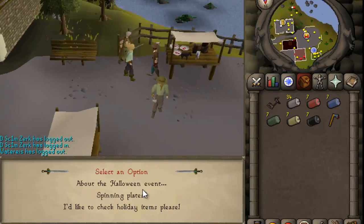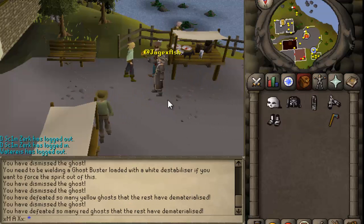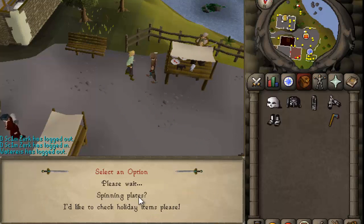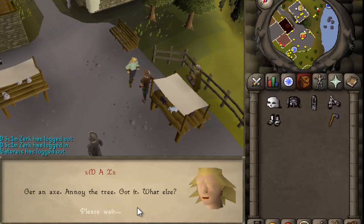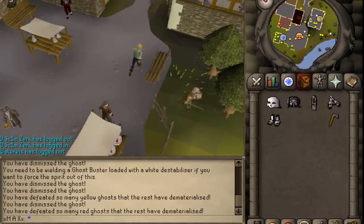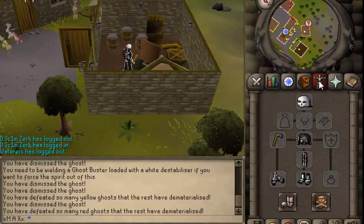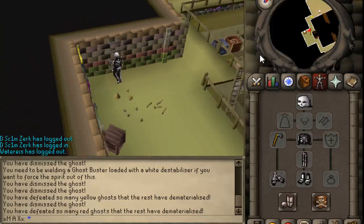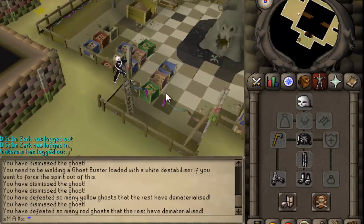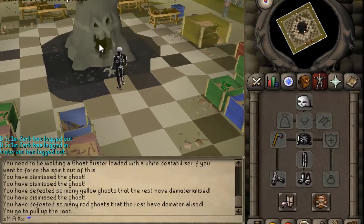Let's see what Diango has to say. So we're going to go attack that tree thing and head over there now. Just before you go down there, you're going to want a woodcutting axe for this part of the quest. And once you get there, head down the ladder and head over to these roots where you're going to want to pull up the roots in front of this big haunted tree.